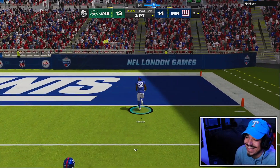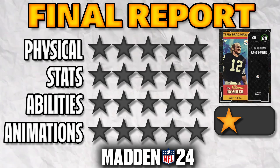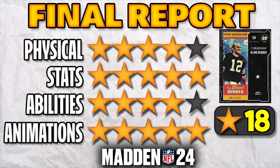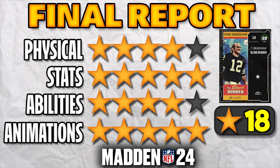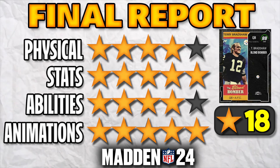Terry got pancaked. For Terry Bradshaw's final report, I'm going to give Terry 18 stars — four stars for physical because of the speed and acceleration, but the throw power does keep it out of five. Those are normally three-star physicals but the throw power lifts it. Stats obviously give a five. Abilities — the lack of Gunslinger or some kind of dead eye or better ability for a pocket passer — I think he's missing that. For animations, I actually do like his release a lot. I went into practice mode after the game and I liked the release — it's right up there with Slinger 1. It's actually more consistent than Slinger 1; sometimes Slinger 1 comes out a little slow, but this release is more consistent speed. So 18 stars for Terry Bradshaw.